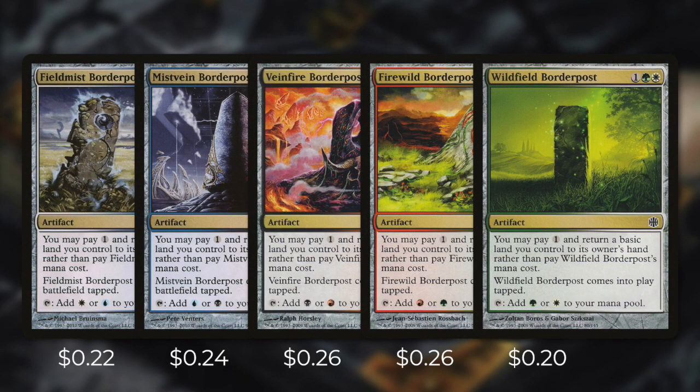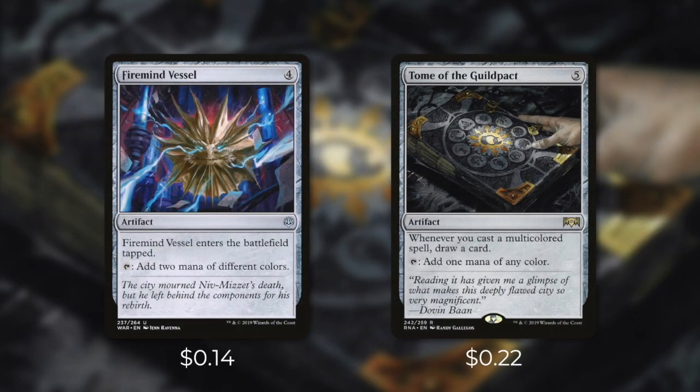Next up, we're going to be running all the Border Posts, which are fantastic in this deck. There's one for each allied color pairing and they all function the same way, so let's look at Wildfield Border Post as an example. We can cast it for one green-white, or we can pay one and return a basic land we control back to our hand rather than pay its mana cost. It enters the battlefield tapped and it can tap for either green or white. These cards are a fantastic addition to the deck — if you have the colors to cast them they can help ramp you, but if you don't, you can just pay one and return that basic land back to your hand. Our commander can actually help us grab these since they are two colors. We're also going to be running Firemind Vessel, which enters the battlefield tapped and we can tap it to add two mana of different colors — fantastic at helping us both ramp and fix our mana.